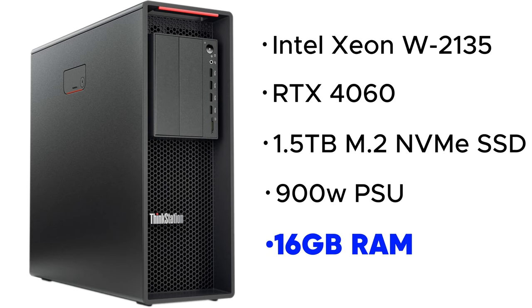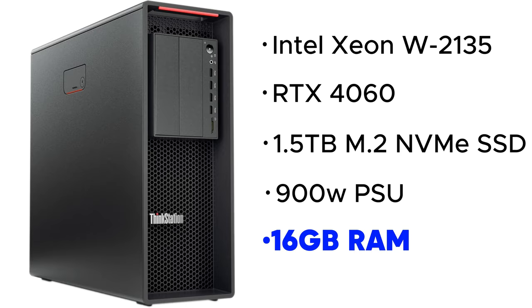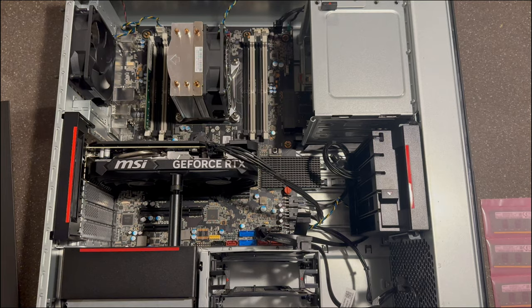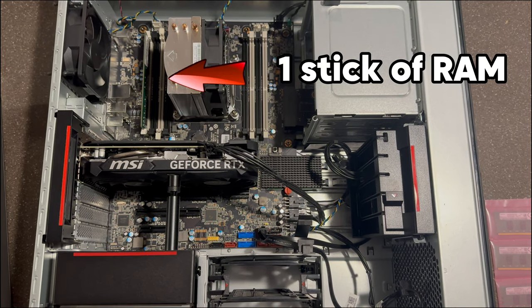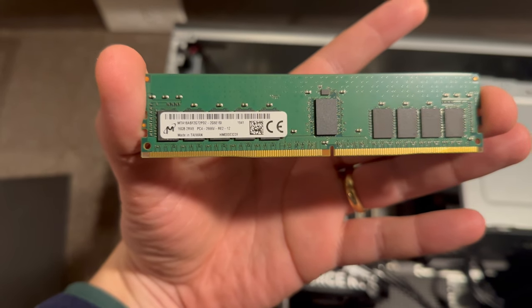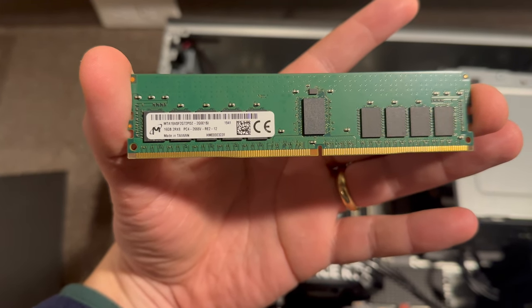Lastly, it came with 16GB of RAM, which we will be focusing on in this video. The thing about the 16GB of RAM in this ThinkStation is that it's only one stick — a 16GB Micron DDR4 ECC 2666MHz stick to be exact.